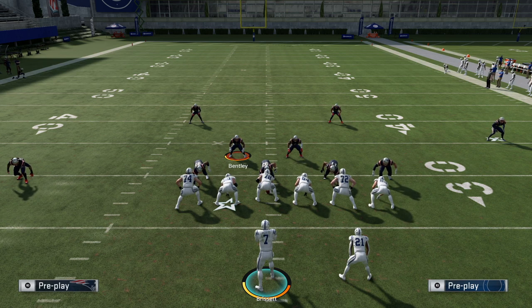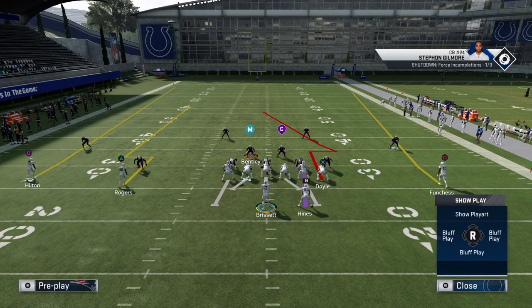A lot of people have been using it to play with the user defender a little bit — if there's a high-low read or you're throwing a seam to the left or right, using the pump fake to move the user defender. It doesn't always work, but sometimes you can make overly aggressive users move and open up other routes. For AI defenders, though, not many people have been using it.